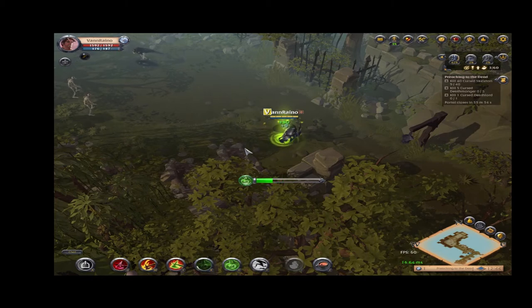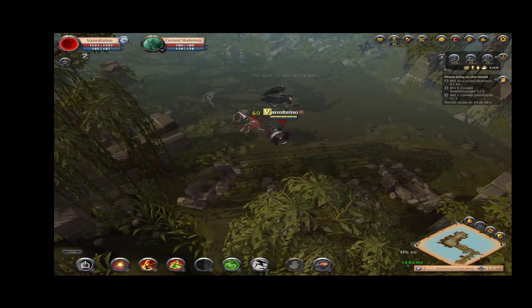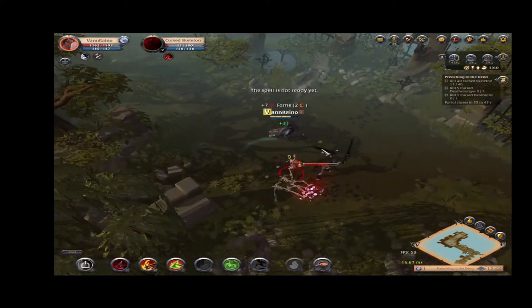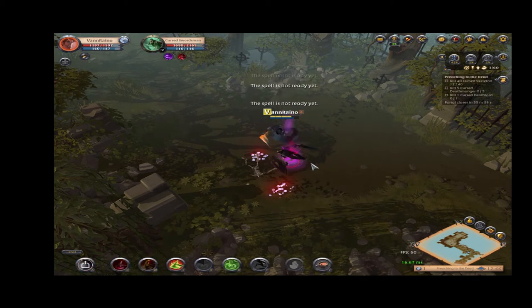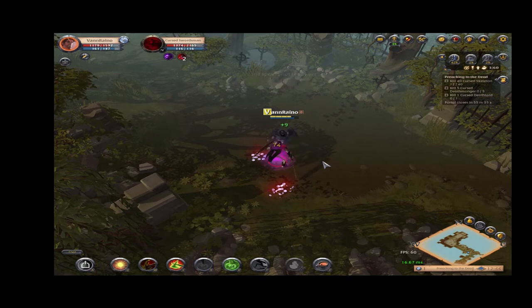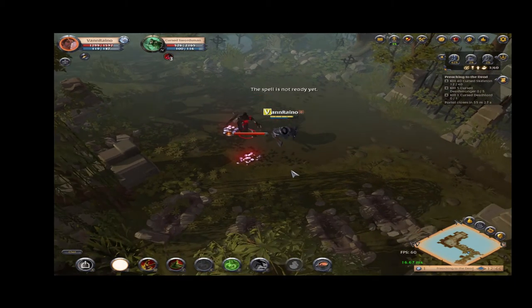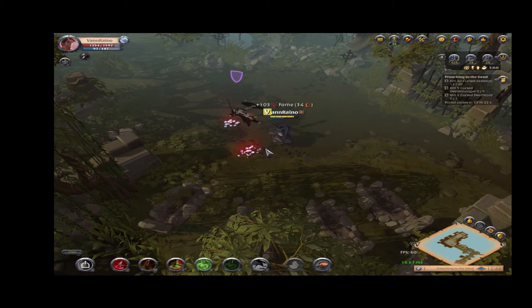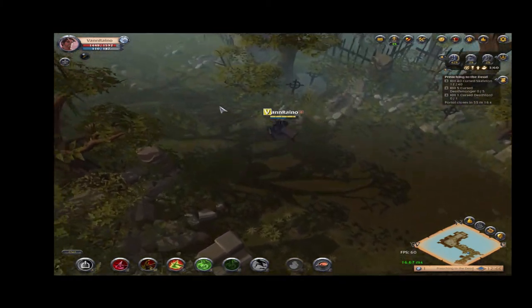Let's try to practice everything I've said so far on this group of skeletons. I will let the cursed skeletons bleed out — just like that — and free hit the Swordsman as he's hitting nothing in front of him. Lower his resistance, and stack 3 Rending Strikes before I use my Vampiric Strike. Also, I'm going to be using my Emergency Heal to keep my HP high. See? Looks like everything went well.